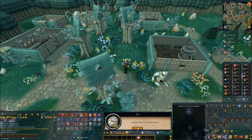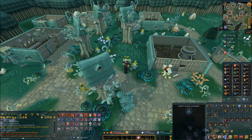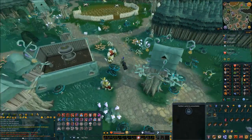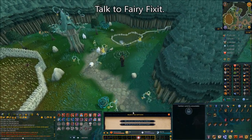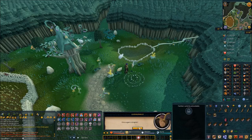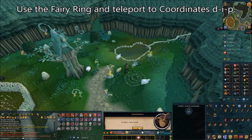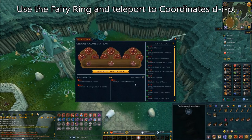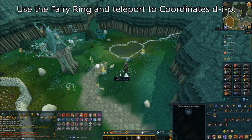Go back to the Fairy Ring and look for Fairy Fix-It flying around near it. Talk to Fairy Fix-It and choose the second chat option: 'What do you know about Kachunk?' She'll tell you the orcs tried to force him through the Fairy Ring but she managed to send him somewhere safely. She tells you where to go. Use the Fairy Ring and teleport to coordinates D-I-P. This will take you to an island with Kachunk.